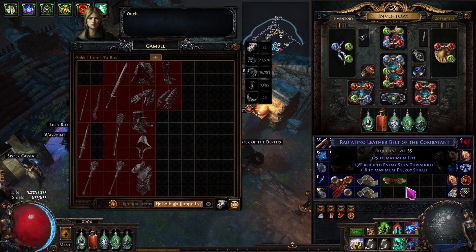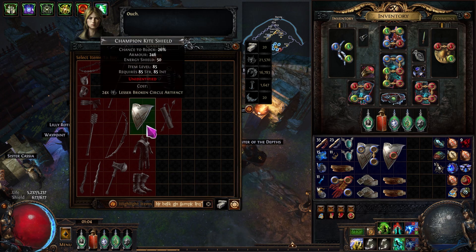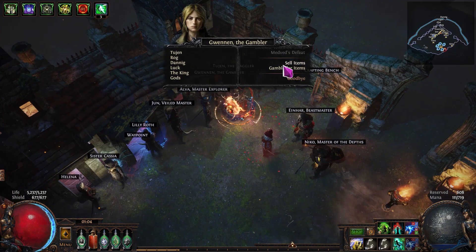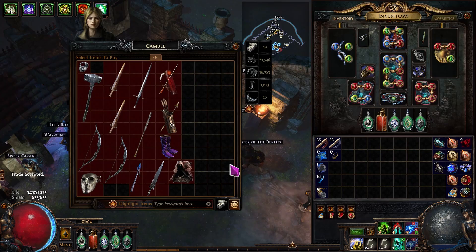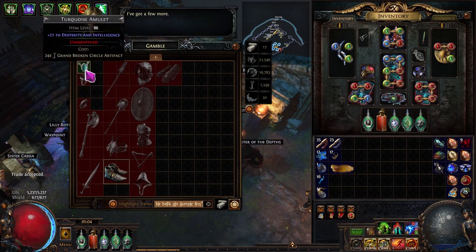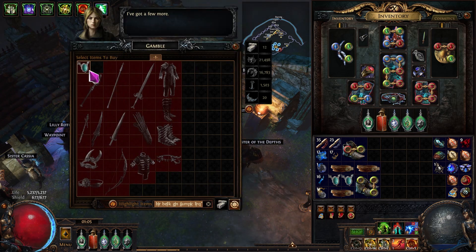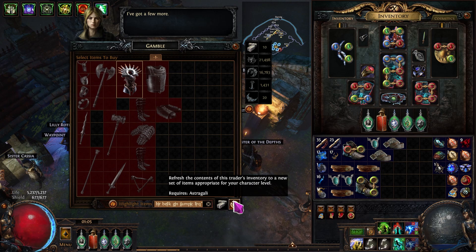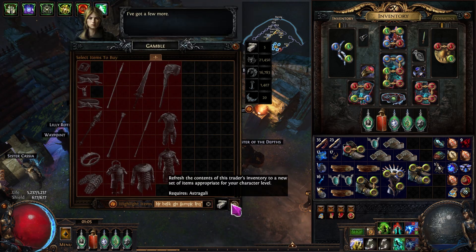Overall to summarize: around 1,150 to 1,200 rerolls with Gwenon and still nothing to show for it, but I'm managing to get this currency quite quickly. I am actually confident I'm going to hit something before the end of this series, and I'm definitely going to pay Rog a bit more respect going forward.